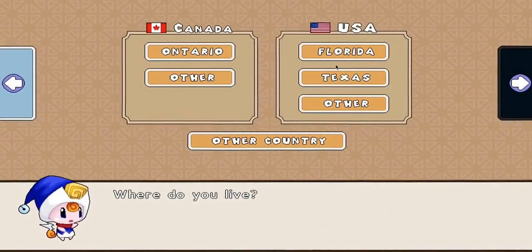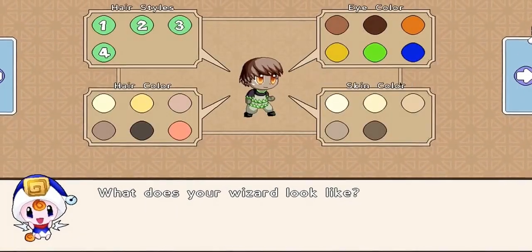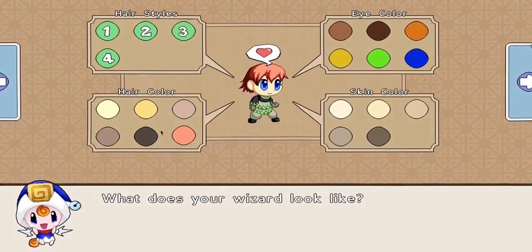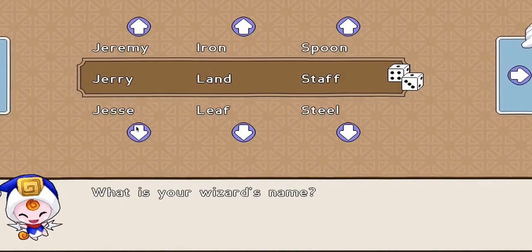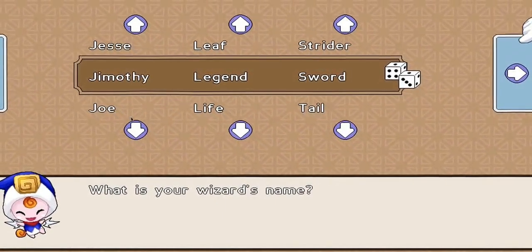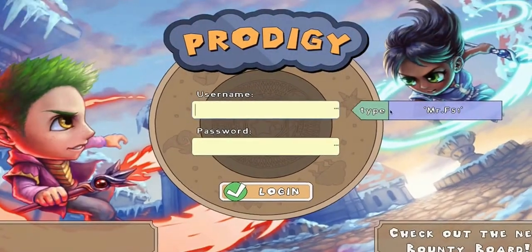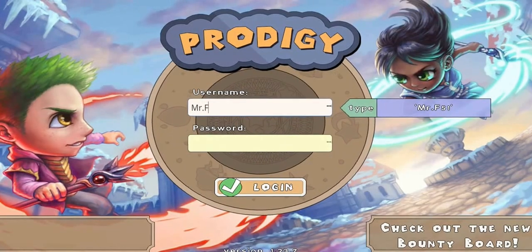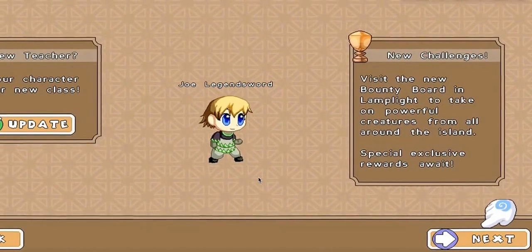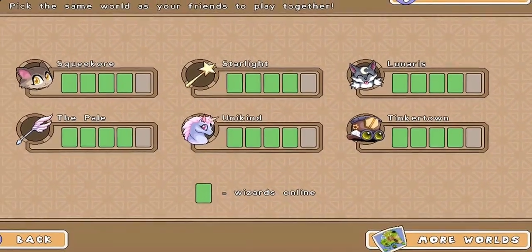Where do you live? What grade are you in? What does your wizard look like? Let's do this. What is the wizard's name? I think Legend Sword — or maybe just Joe or something like that. Here's your login information — be sure to write these down. Mr. F51 and 1234. Let's get started!